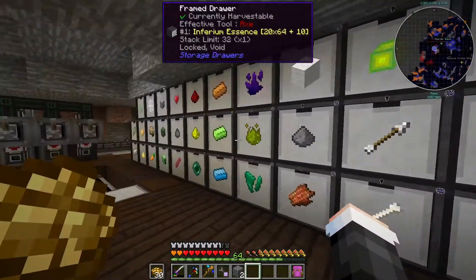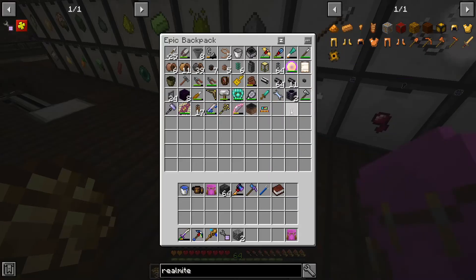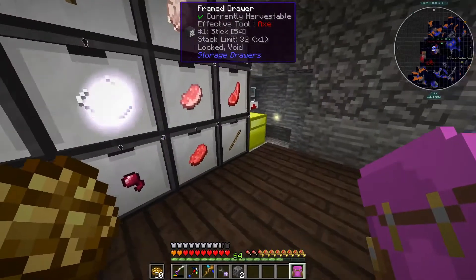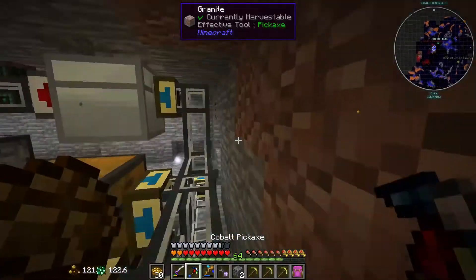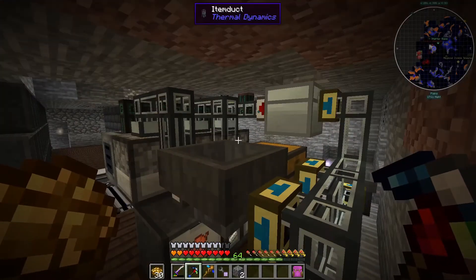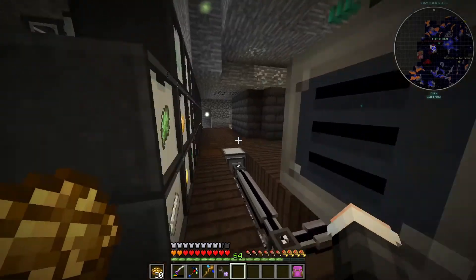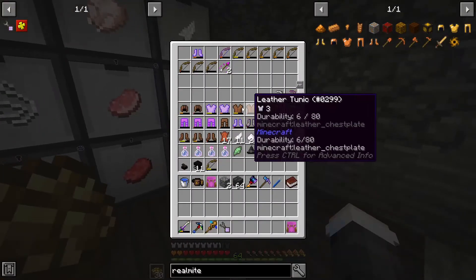I want to have a buffer chest for anything that can't be sorted, otherwise stuff's going to get stuck. I don't know why that isn't sorted correctly — do I have one for sugar? No, I don't. I need to improve this sorting even more. It might not be a bad idea to do an AE subnet down here, honestly — just sort it all out. We'll just see how this works for now.